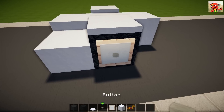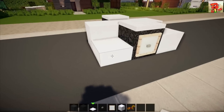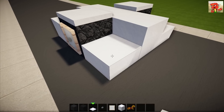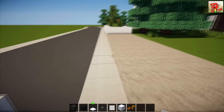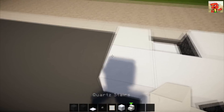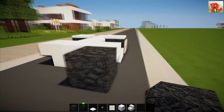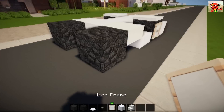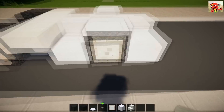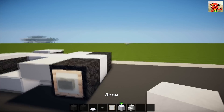On the wheels you're gonna place an item frame and then a button in each one, just like that. Let's bring that up — one, two, three, four. Now we're gonna take it out one more and go grab our quartz stairs. Place a wheel there, a wheel there, and do exactly the same with the buttons — you need to put the button on the wheel.